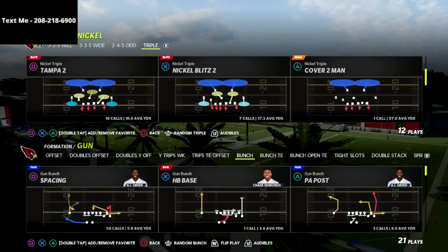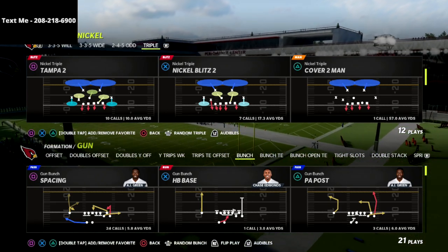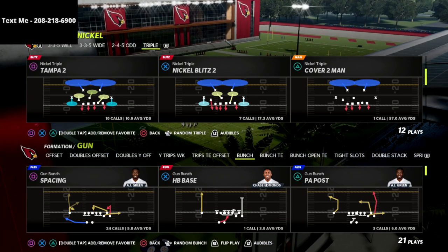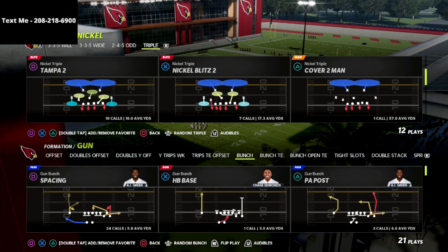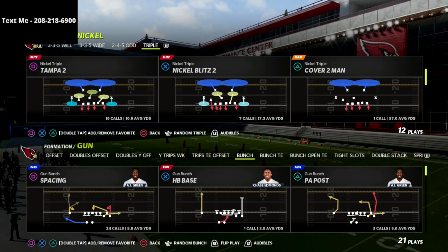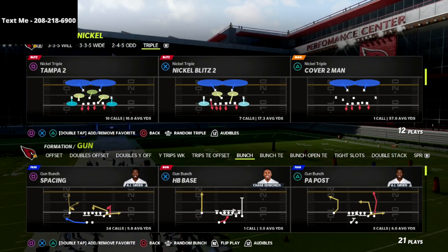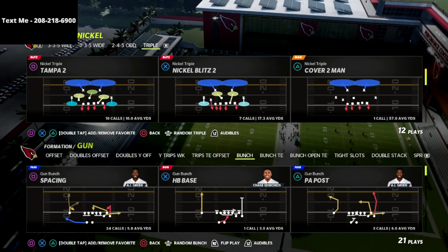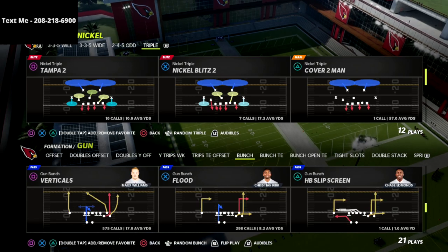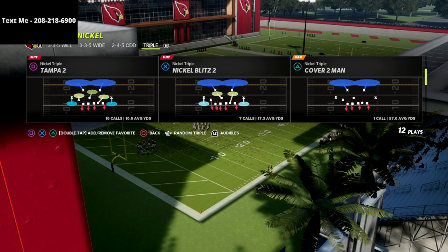If you haven't got the Nickel Triple defense, my full defensive ebook for Nickel Triple is in the description. Nickel Triple is insane — it's got the best blitzes I've seen, the most dominant overpowering A-gap blitzes in Madden 22. This is probably the best blitzing defense in Madden since around Madden 25. If you want the ebook, there's a link in the description — it's on sale for $15.